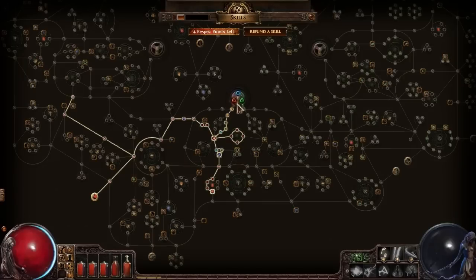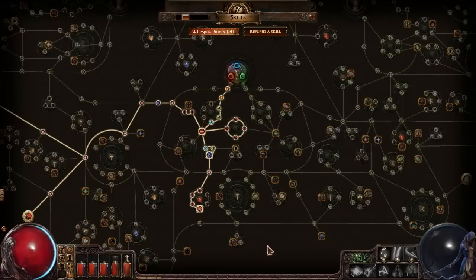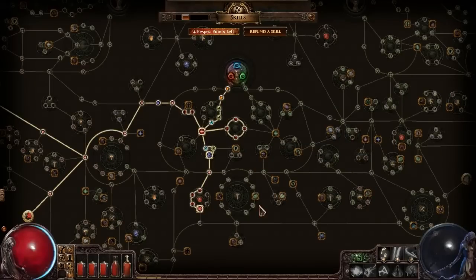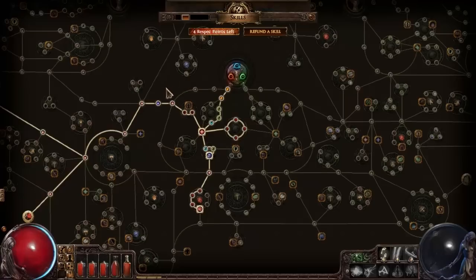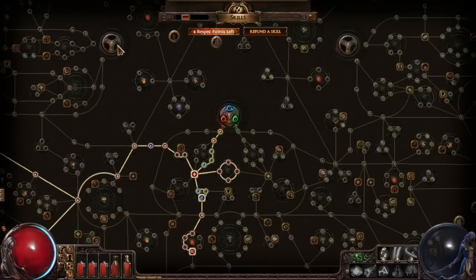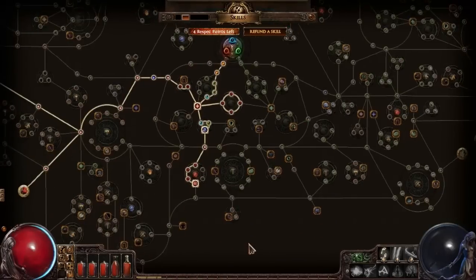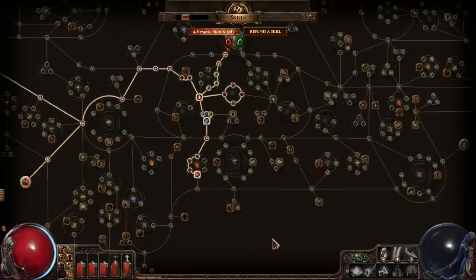I am playing a Duelist in the 0.10.2 patch. The Duelist starting area is going to be getting redone — it's kind of a muddled mess at the moment. You have ranged, dual wielding, one-handed, two-handed, and shield stuff all crammed into this tiny space. It can often be better to start as a Ranger or Marauder because you're not too far from things like Blood Magic, Unwavering Stance, or Iron Reflexes, so you kind of just avoid this entire blob of muddled-together skills.